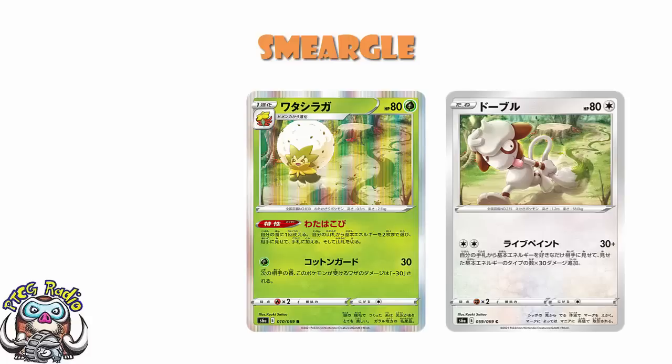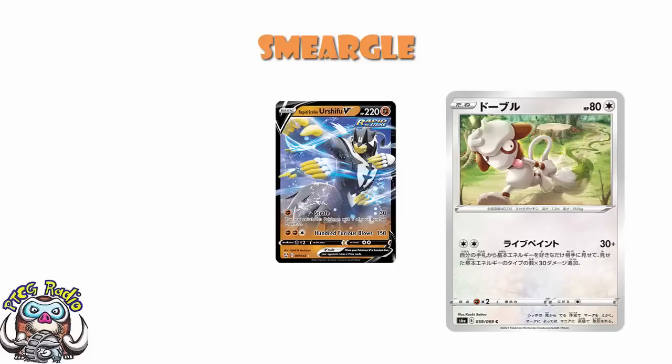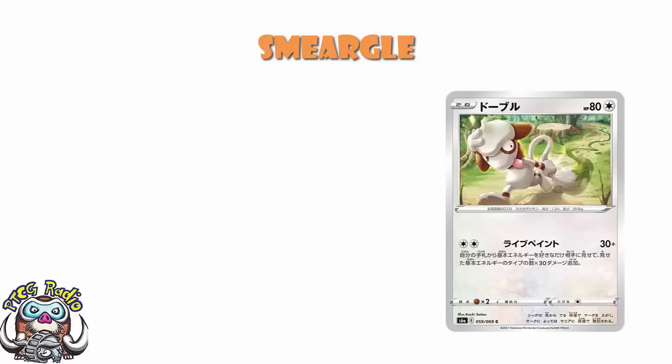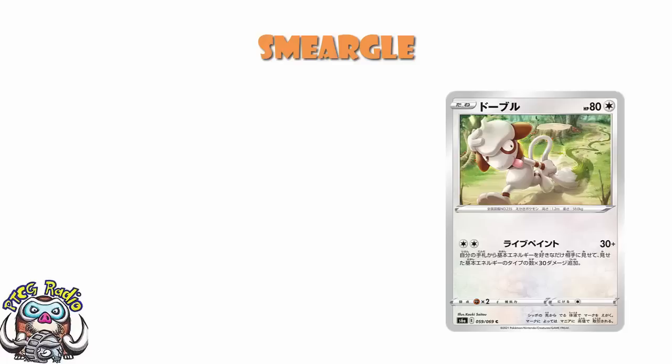So we have a look at Smeargle then. It's got 80 HP, so Level Ball works. Retreat cost of one, which is cool. Weakness to fighting — again, 80 HP, not ideal, but it'll survive a Strafe from Rapid Strike Urshifu, which is doing 60 with weakness and you've got 80. And being a colorless Pokémon, you don't have any weaknesses you're hitting. You do have Powerful Colorless Energy if you'd like to do a little bit of extra damage. The single attack costs two colorless energy for 30 damage — reveal any number of basic energy from your hand, and this attack does 30 more damage for each type of basic energy you revealed in this way.